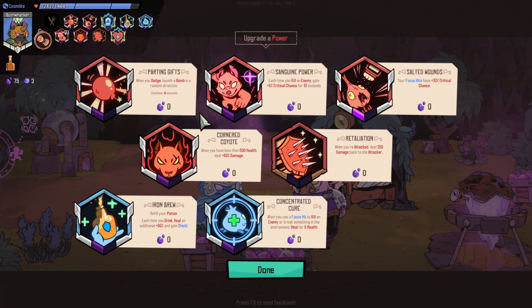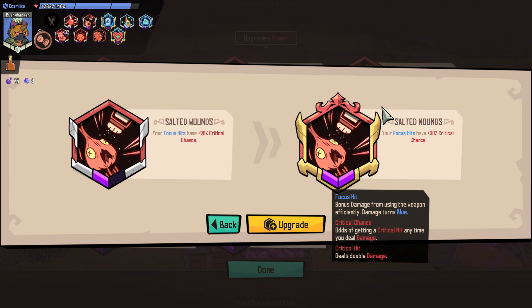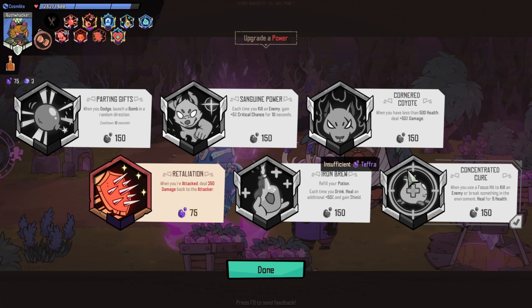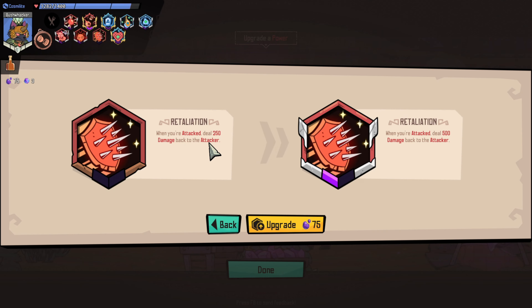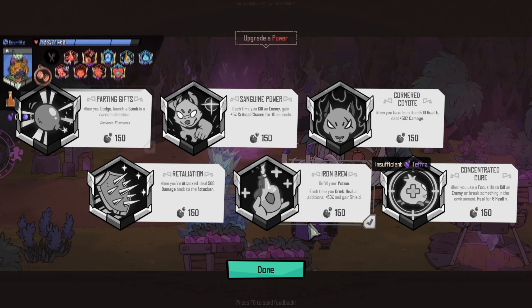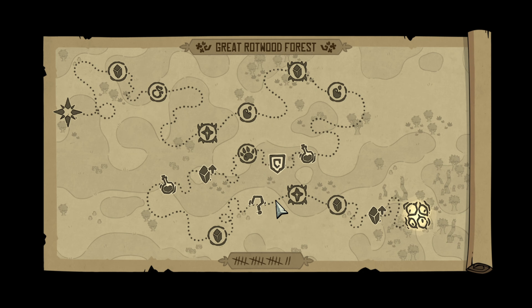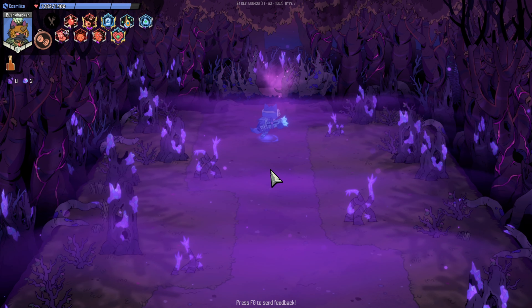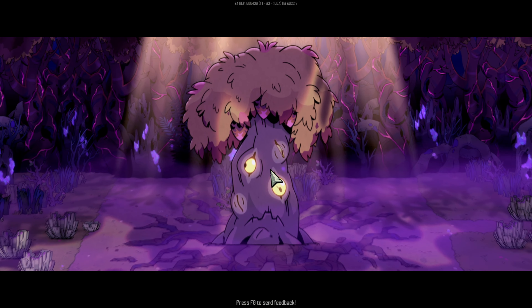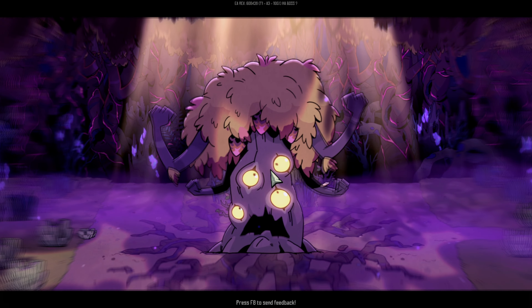After this upgrade we'll fight the boss. 30% critical chance for focus hit — yes! For the last one we need to spend this thing — 500 damage is good damage, not gonna lie, it's huge. Let's fight the boss here. We're gonna be fighting Motto Trick.